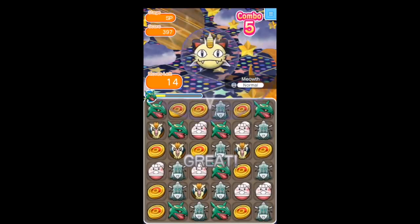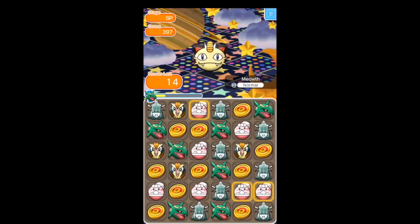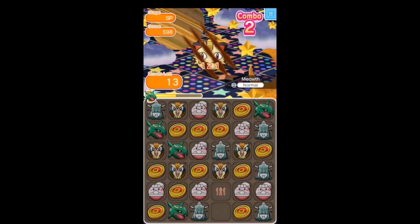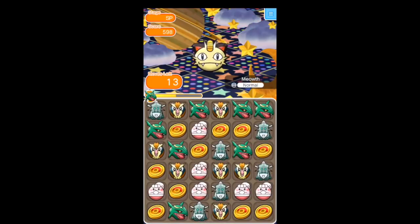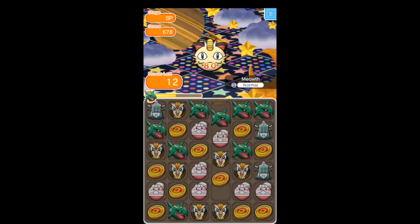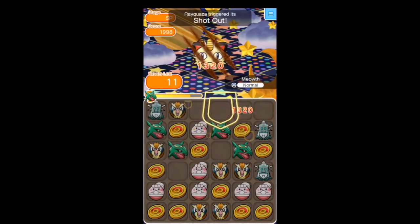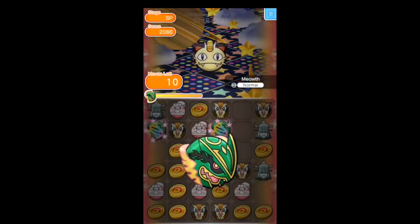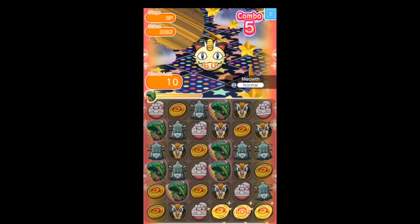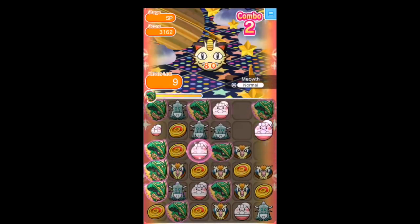Here we go with Rayquaza. I was hoping this one would work a little bit better, just being able to work through what was in the Skyfall. I do think this could be a very good way of working the Weekend Meowth stage for a lot of coins. Gengar could work if there's good support, but the immediate problem is what's happening with the Skyfall, which isn't very helpful. With all four of my runs, I think I averaged about 6,000 coins each time.